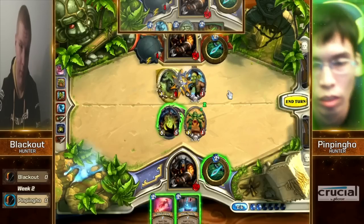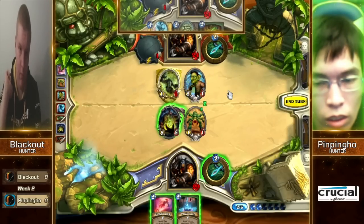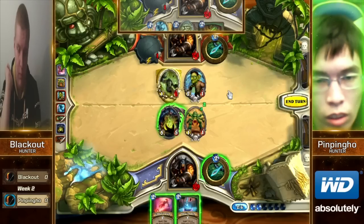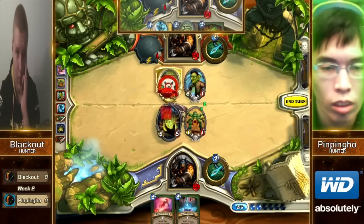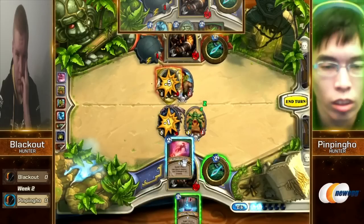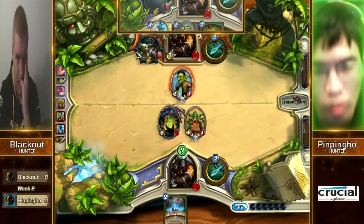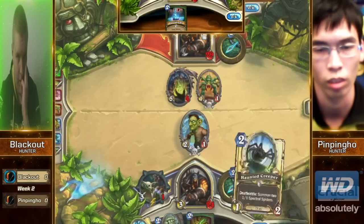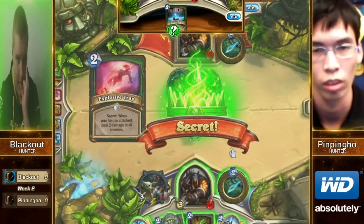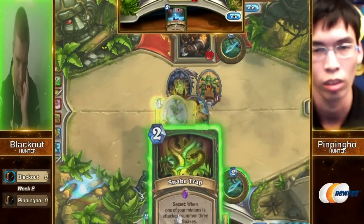Now that he's just got the two traps in hand, it's looking pretty good for Blackout. When you draw into all your traps early on — which PinPingHo has done — that gets so much of the value lost if you draw that Mad Scientist late game; it clogs up your hand. It's just going to be a two-mana two-two with no trap activation.